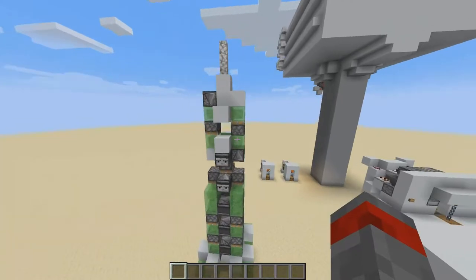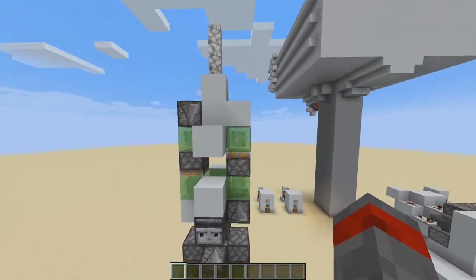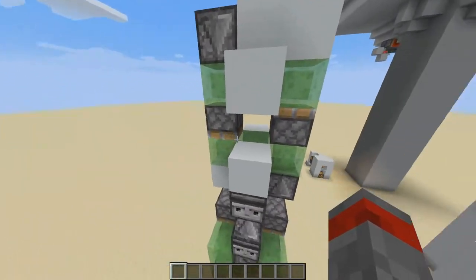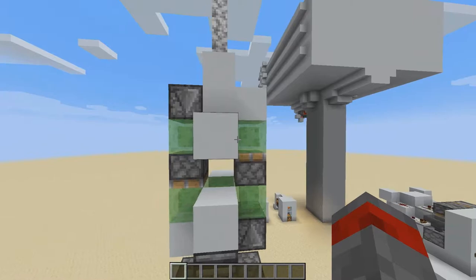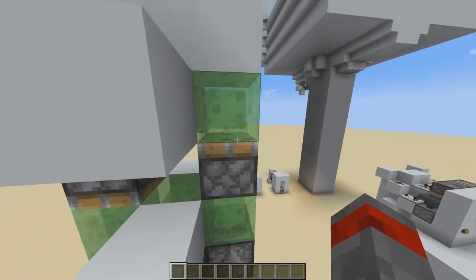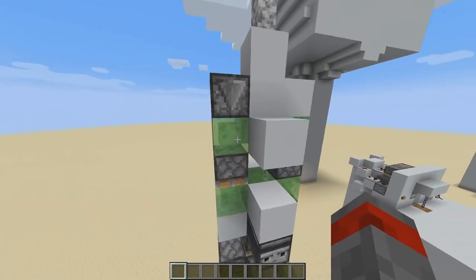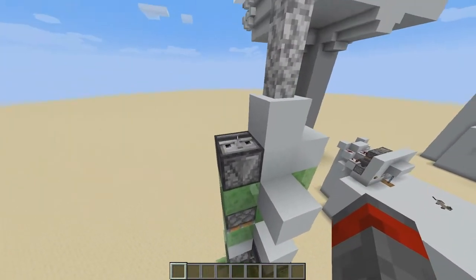So we got this flying machine motor over here, which if it doesn't work, the whole rocket ship doesn't work. This motor is very essential — it's like the heart of the rocket ship. Basically, this piston over here will push this slime block, and all of the things stuck onto this slime block will get pushed upwards, meaning this observer right here will get an update.